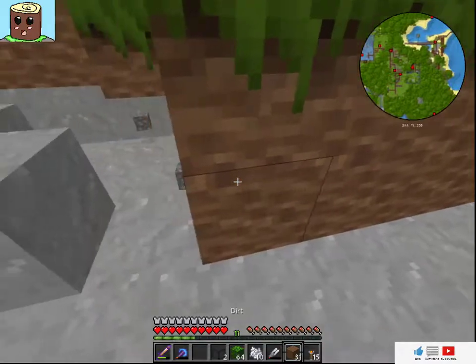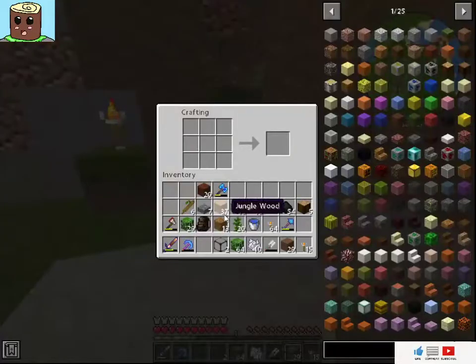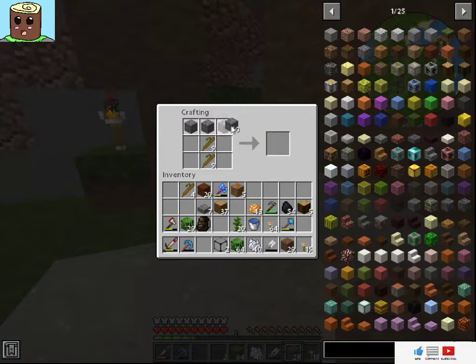This would be a lot easier if I had a hammer on me — okay let's just go make one. That's only six, we need more. That's nine. That is not what I wanted to make — I almost made a bunch of shovels for nothing. We do really need to go and get a bunch of shovels so we can make multi-shovels.